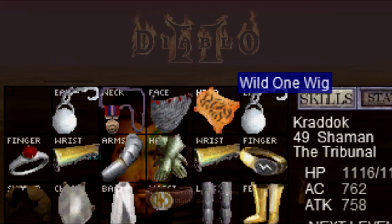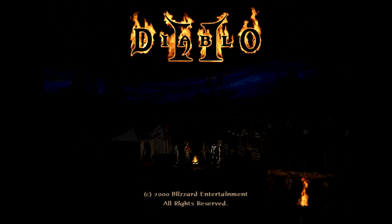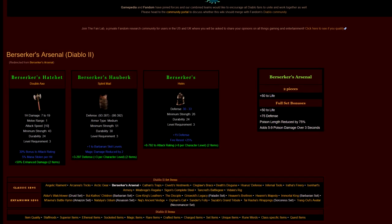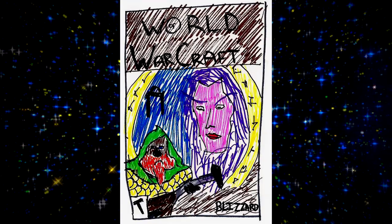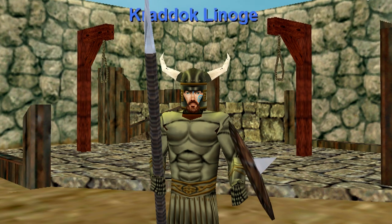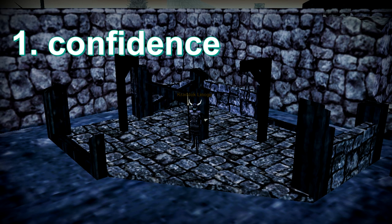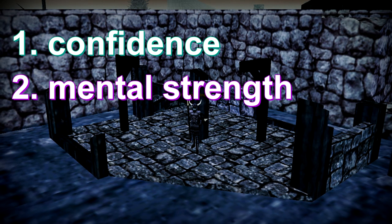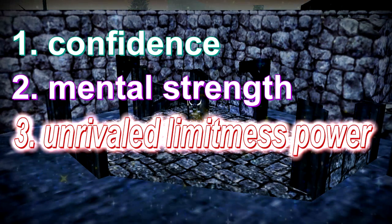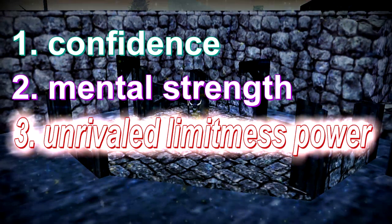It's like Diablo 2, you know? The fancy armor sets, the green ones — there's like a set bonus. It's like Warcraft world over there. Totemic is the same way. When you have the whole set, you get a lot of bonuses like... confidence. Mental strength. Unrivaled limitless power. Fashion.